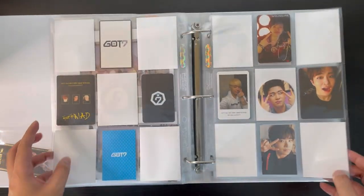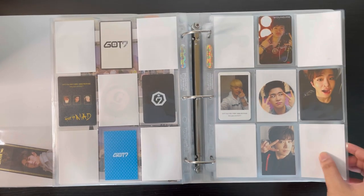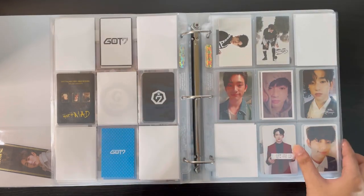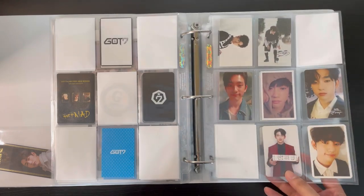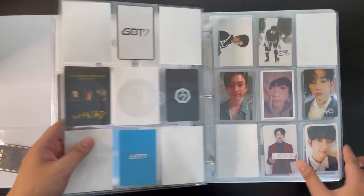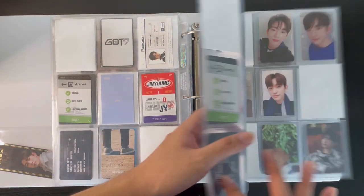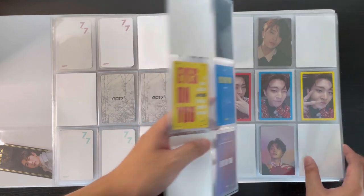Story time for GOT7: I actually took out Youngjae's cards from this binder because I was thinking of selling it off since I wasn't really motivated to finish it. I was also contemplating on letting go of my Jinyoung collection, but I got too attached. Youngjae is back because I just couldn't let go — I tried seeing the cards without him in the binder and it just felt really sad, so I'm keeping him.